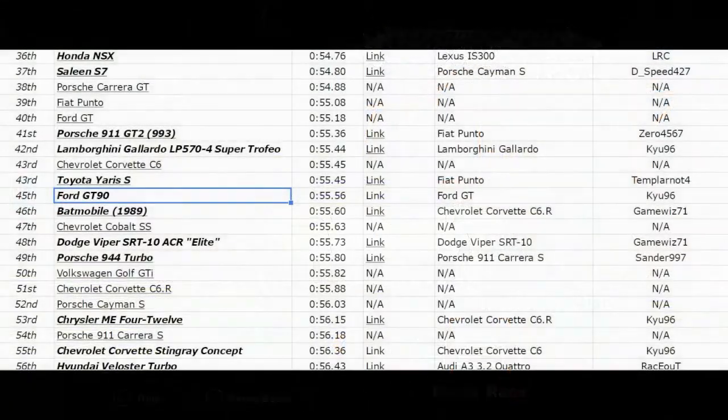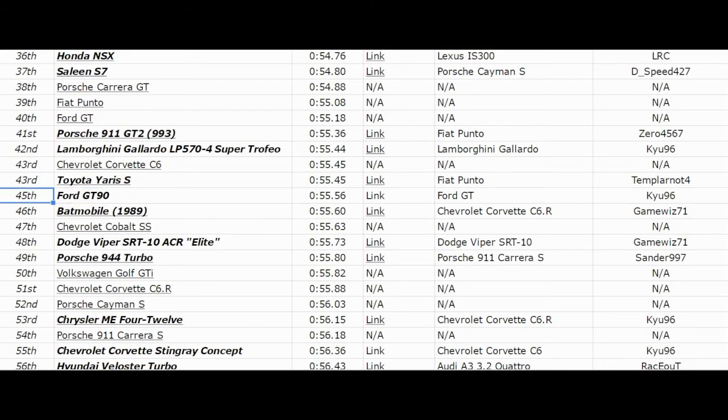And of course that means coming over to the leaderboard. Fastest car of the day in 45th place is the Ford GT90 doing a 55.56 second lap time, just edging out cars like the Batmobile, the Cobalt SS, and last episode's Viper SRT10 ACR Elite. It's just a tad bit off of the Toyota Yaris and Corvette C6, and of course the Gallardo Super Trofeo.